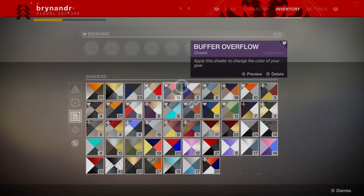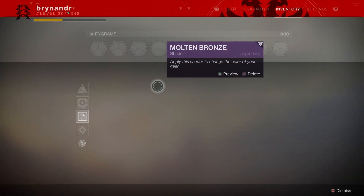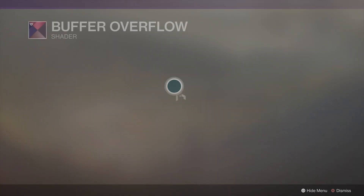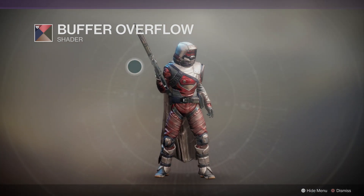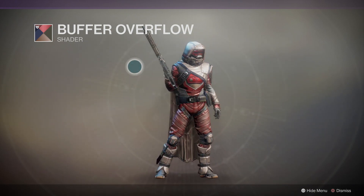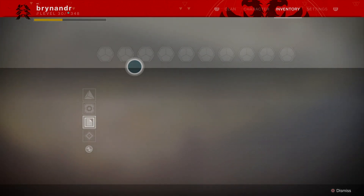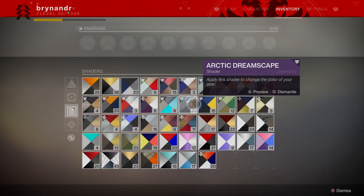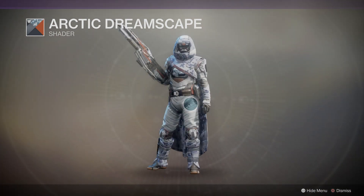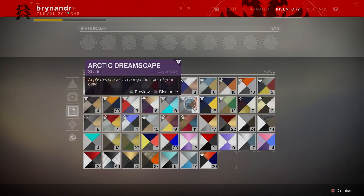We've got some new stuff — Molten Bronze. Buffer Overflow: that weird pinkish color actually looks pretty damn cool, like a metallic rose gold silver type. I'd almost want to apply shaders like this, but because of single use I just don't want to mess around — it really frustrates me that they did this with shaders. The Art of Dreamscape shader I can apply to any cloak I want, so that won't change anything on the armor itself. I've got 20 of them, so if I want to change the cloak now and then that'd be fine.